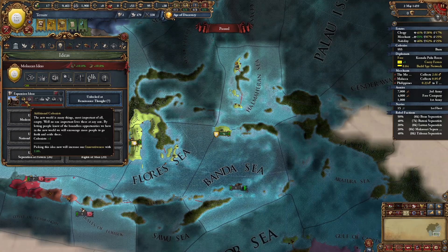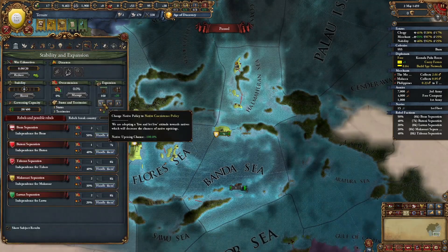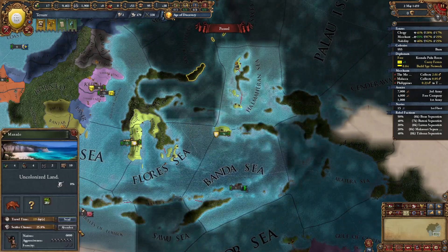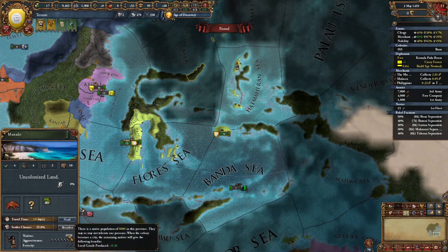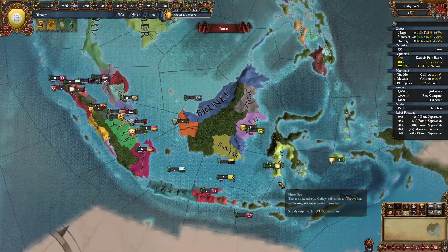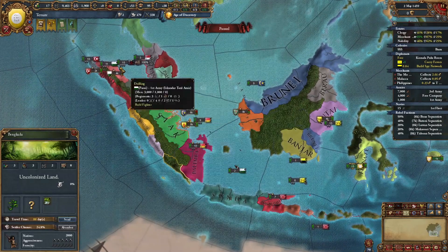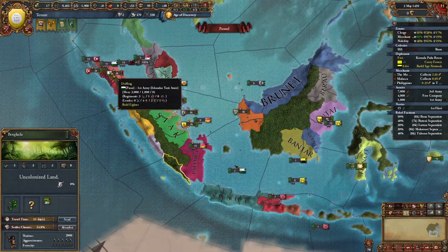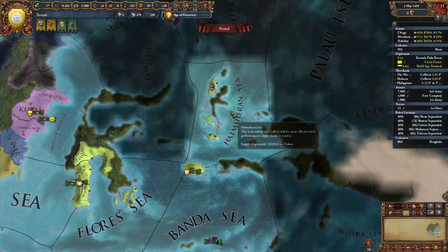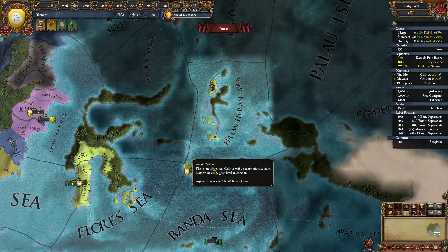Once you get your first colonist from expansion ideas, I recommend taking the native coexistence policy with a native uprising chance of minus 100%. This is because a lot of the uncolonized provinces here have a really high number of natives, so we don't want to be putting 10-stacks on them to prevent revolts. The first province I recommend colonizing with your colonist is the province of Benkulu on Sumatra. This will open up another expansion route. Don't colonize the spice islands with your colonists because we're going to be colonizing them from events anyway.